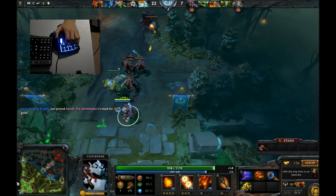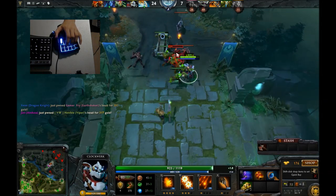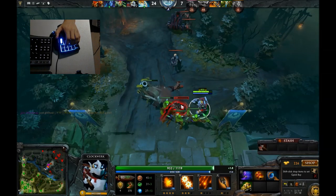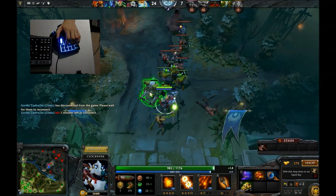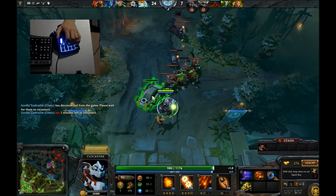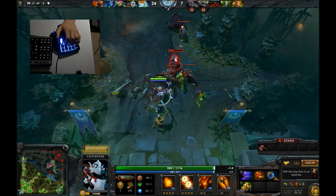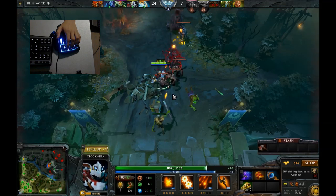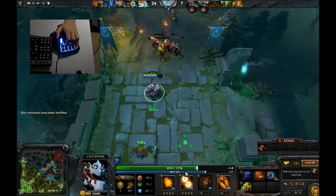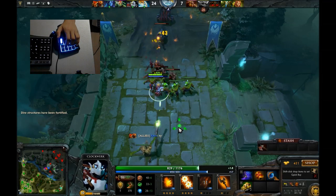Their Clinkz might be their savior — I don't know how much farm he's got. They should have countered Ricky because Ricky is one of those easily counterable heroes. Someone's sort of backdooring. I'm going to go down and help — I haven't really helped much in this game, so I might as well now.